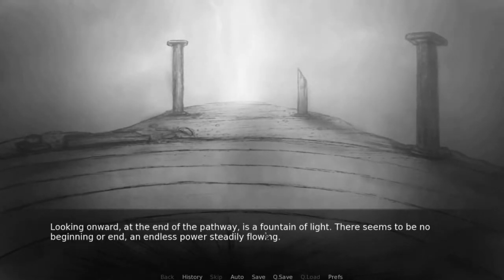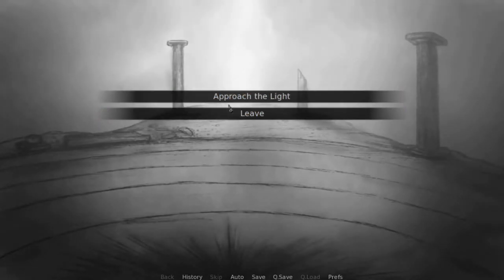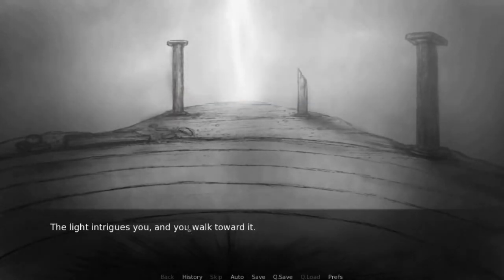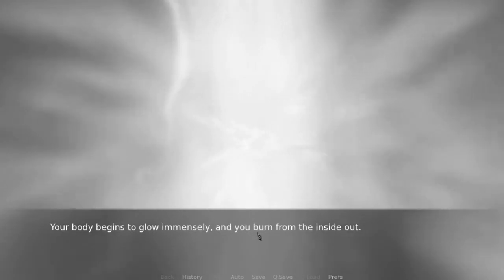Looking onward at the end of the pathway is a fountain of light with no beginning or end — an endless power steadily flowing. You are amazed at such a sight. The light intrigues you and you walk toward it. Rays of light brush about as if they are seeking to break away from their home. You feel the energy flow into you, but you struggle to contain it. Your body begins to glow immensely and you burn from the inside out. You are blinded by the flow of power and you dissolve before it. Your body becomes disintegrated by the light.